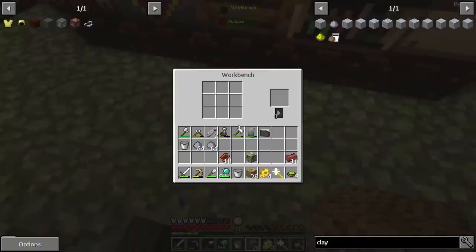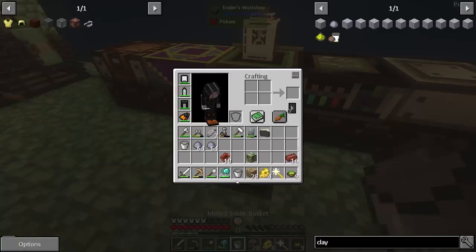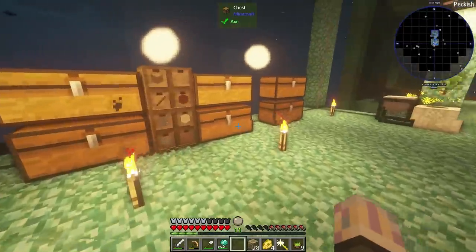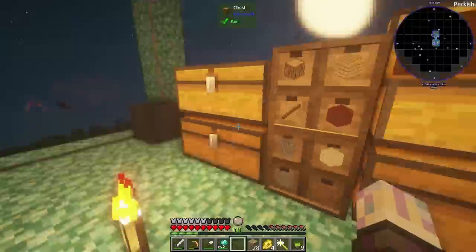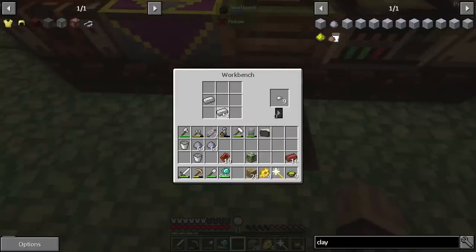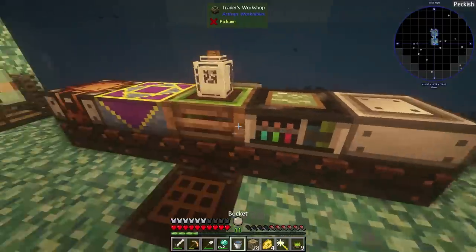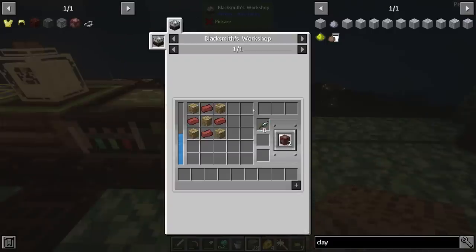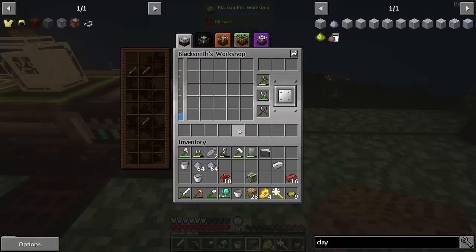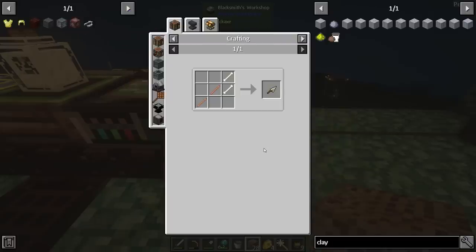Which table is that? That was in the blacksmith's workshop. We actually have all our buckets filled right now, so we're gonna have to go ahead and make one more bucket. Then we'll go ahead and be able to move over some of that purified water. Hopefully I have enough right now. I don't know how much I have left in here, but we'll just see what we can do. Blacksmiths, right? That's blacksmiths. What am I missing? I'm missing a trowel.